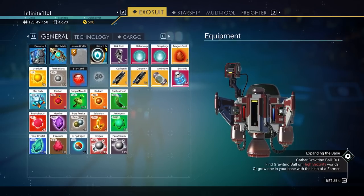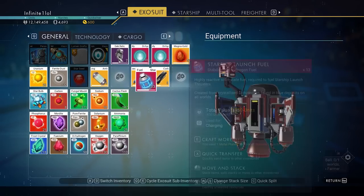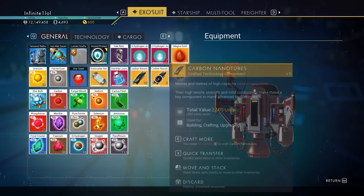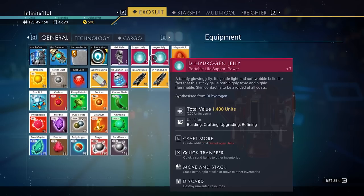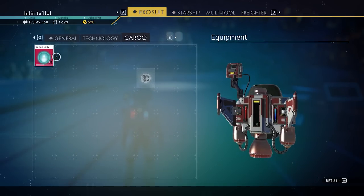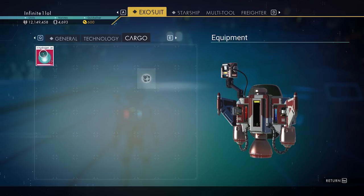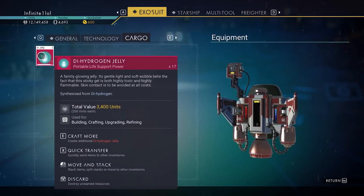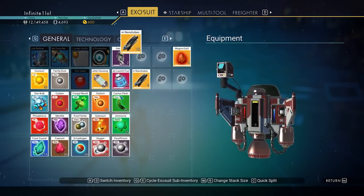The second inventory tip is to use low-stack items in your cargo slots instead. Low-stack items are usually craftables that only stack up to a maximum of 5 or 10, and in rare cases 20, in your general tab. If you transfer these into your cargo slots, cargo slots can hold up to twice that amount, which essentially means you clear up two inventory slots from your regular inventory by using cargo instead.